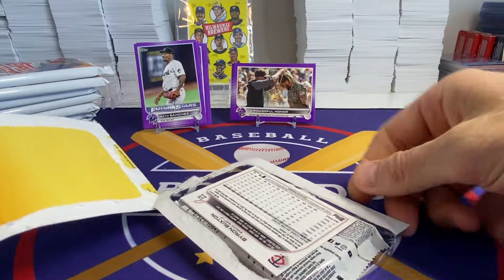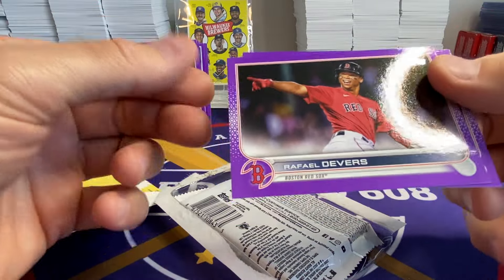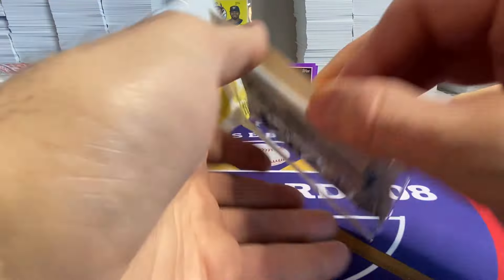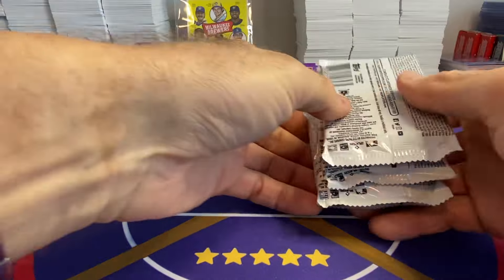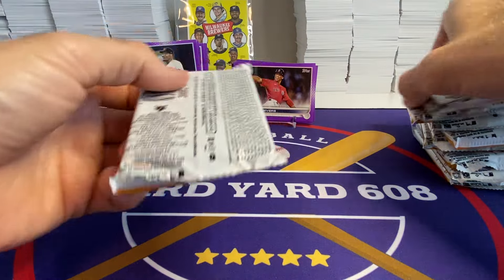So this is about a third of what I have here. There's a Byron Buxton — pretty good — and Devers. Those are two pretty good ones. I've never really seen people get these things to grade well. It's usually like getting a 9 is kind of like getting a 10. Let's see what we find in these packs.